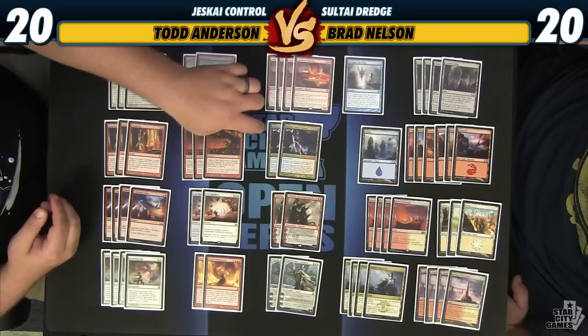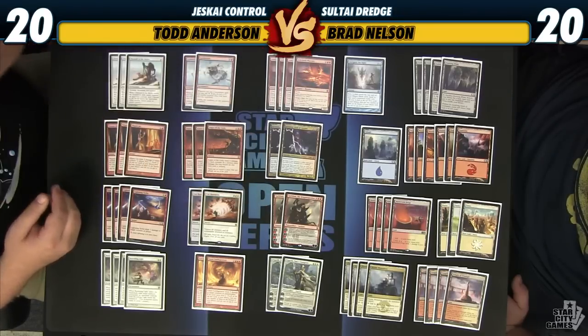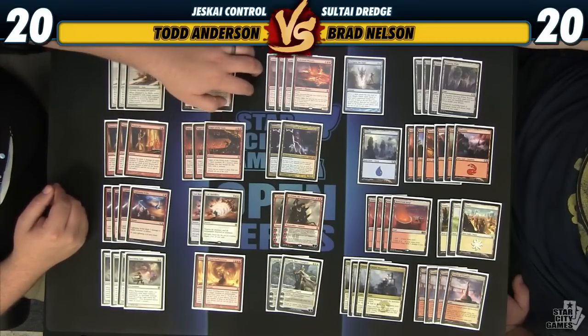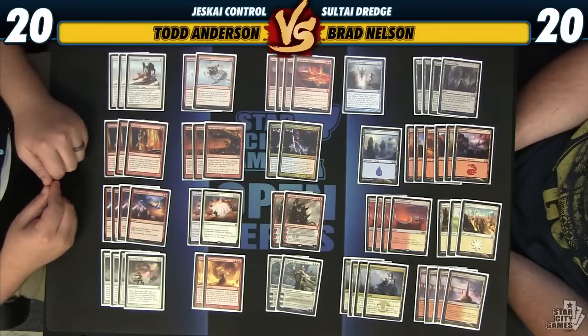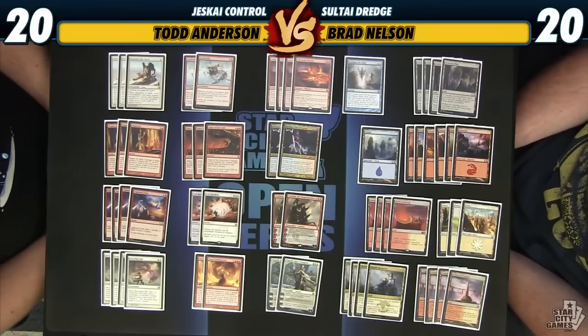Our threats: we have Ashcloud Phoenix, Keranos for card advantage and killing creatures, Sarkhan for killing our opponents and killing creatures, and Elspeth because it's Elspeth — I don't really have a better reason than that. I think Ashcloud Phoenix is probably going to be one of the best cards for red decks in either an aggressive or control shell. It feels very similar to Chandra, Flamecaller in that it can play a dual role, and the fact that you can rebuy it is pretty awesome. There's a minor nonbo with Anger of the Gods and Ashcloud Phoenix, but I'm mostly planning to Anger on turn three and then cast Ashcloud on turn four.